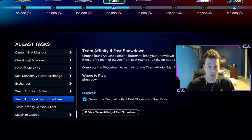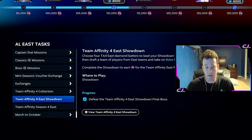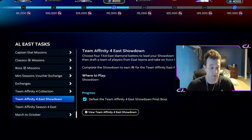The next place I would go is showdowns. Knock out your three showdowns. The nice thing about the showdowns is it counts for the NL and AL. There are only three of them, and you'll get 20,000 points of team affinity progress in each of those respective divisions, so that is very nice.